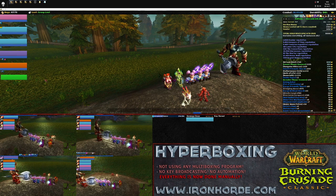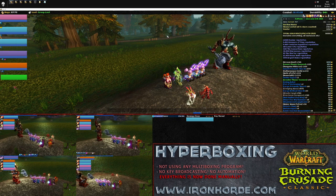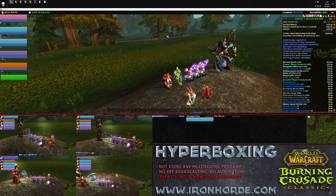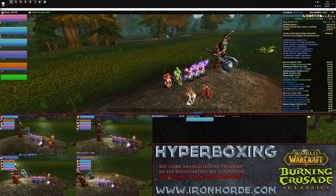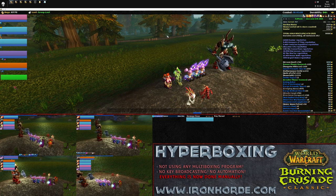Now here's the interesting part. Instead of keeping track of which key to press in which window while manually switching, I only have to keep track of which character needs healing. Basically, I can just cycle through the windows manually and press any of the F1 to F6 keys — the druid will heal the right character and the tank will do consecration.